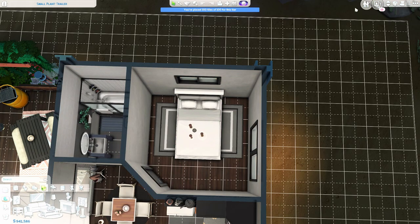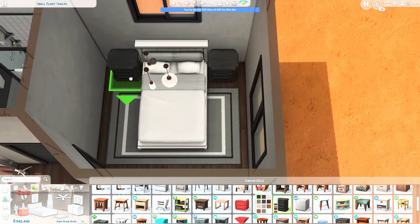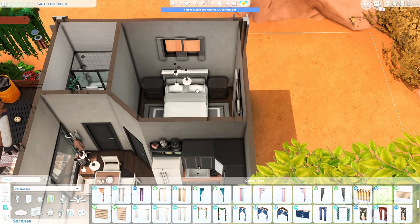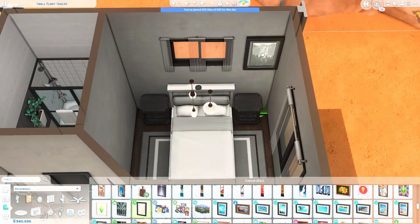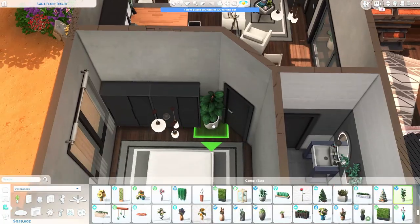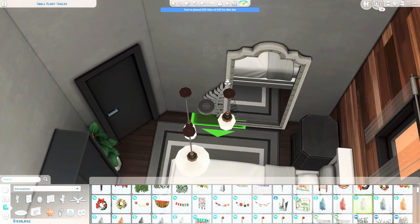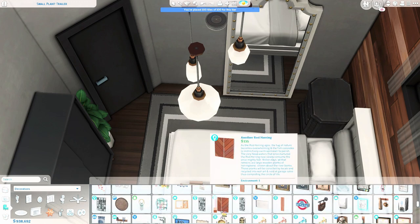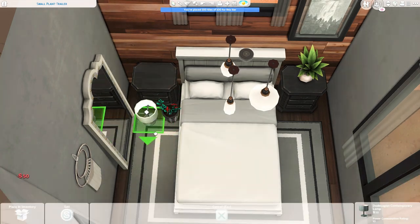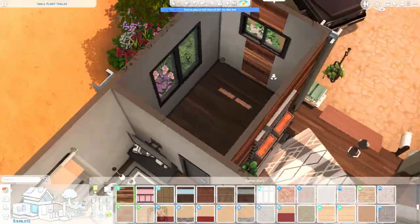I just have so much fun with the exterior, which is maybe why my interiors aren't as detailed sometimes. Here is the parents' bedroom — there's not that much going on because I just didn't really know what to put there. The colors are grayish, white, and black, and the wall is from Eco Lifestyle, which I thought gives the room a little bit of a color pop.